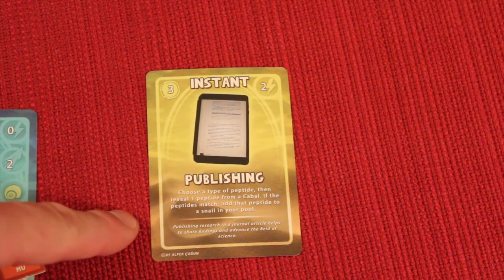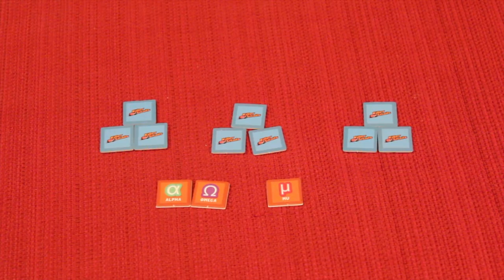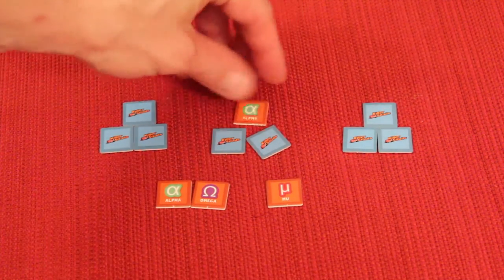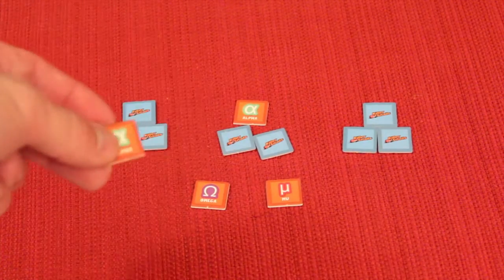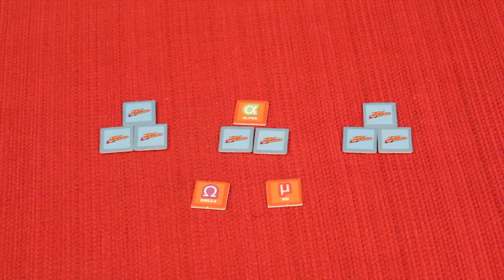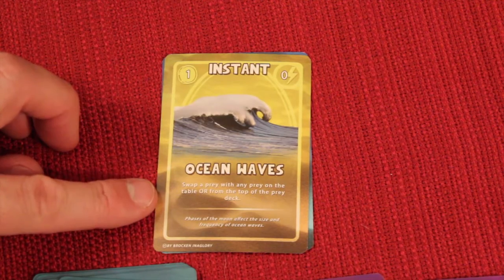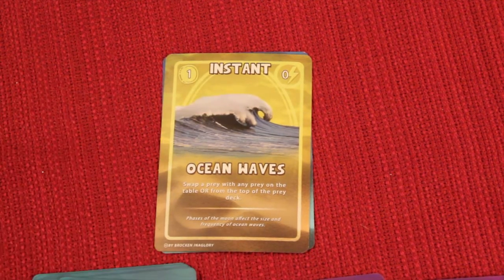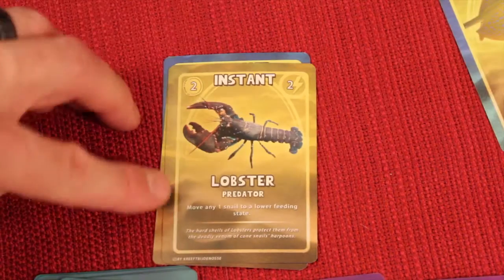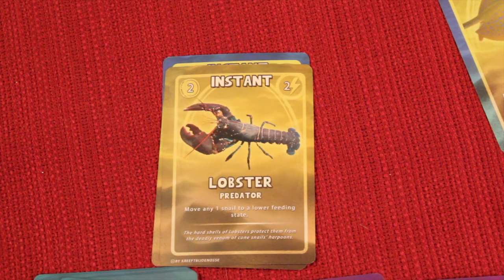One card called 'Publishing' lets you choose a type of peptide, then reveal one peptide from a cabal — if it matches, you add it to your snail. Another card called 'Starvation' lets a snail hunt any type of prey regardless of type. Some cards are labeled predator and are just activated and discarded; they affect other players' prey or snails.